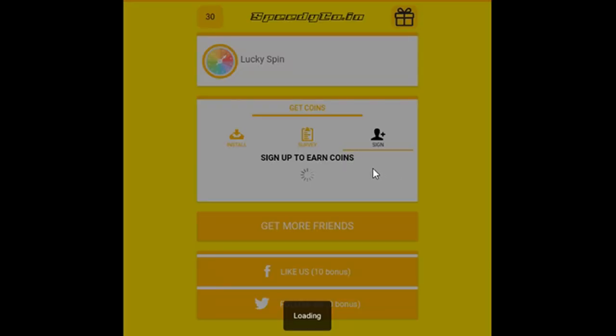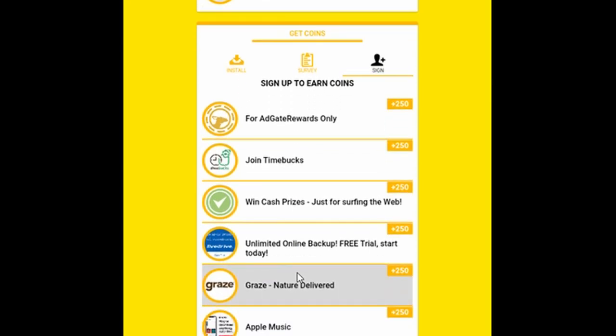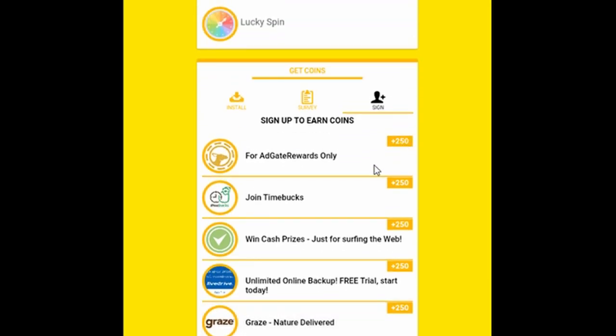The third tab is Sign Up to Earn Coins. It's kind of similar to the surveys — all you need to do is sign up for any of these products here. There's Graze, Apple Music, Nielsen Mobile, and you can earn 250 points.